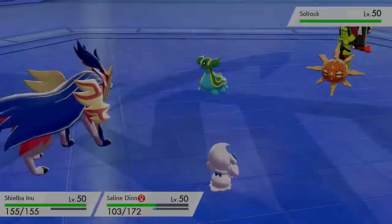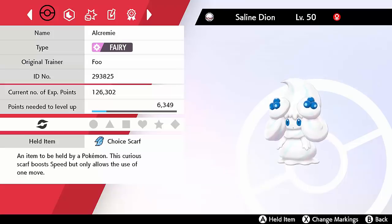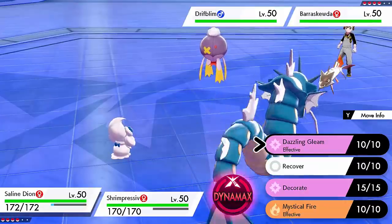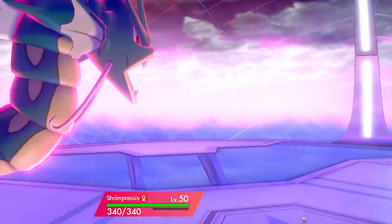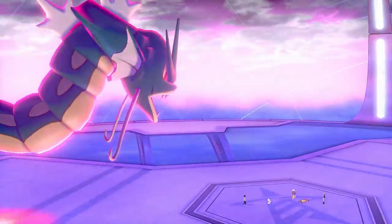My second point is along the same lines - trying to get that power boost before your attacker starts attacking - and that's that you should maybe try it with a Choice Scarf. Alcremie is a relatively slow Pokemon, however if you invest lots of EVs in its speed, have a speed-boosting nature like a Timid nature, and give it the Choice Scarf which boosts Alcremie's speed further, Alcremie can then potentially outspeed your attacking Pokemon and Decorate them on turn one, letting your attacker move and deal tons of damage immediately. The potential drawback is that holding a Choice Scarf locks you into Decorate, which is a non-attacking move, and that really limits your options.